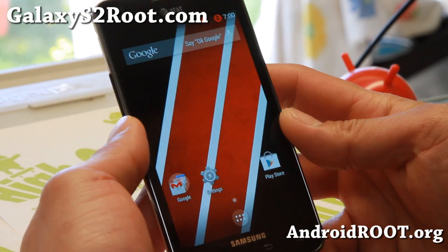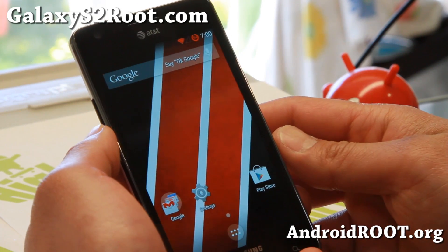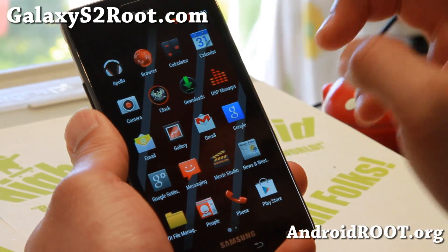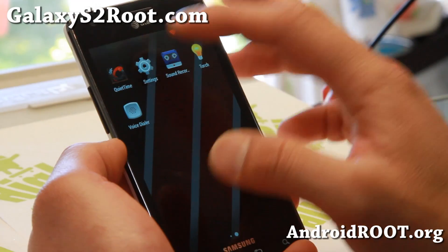Hi everyone, it's Max from GalaxyS2Root.com for this week's AT&T Galaxy S2 i777 ROM of the week. Check out AOCP ROM — I really like it. This is probably the most customized version exactly for this phone.